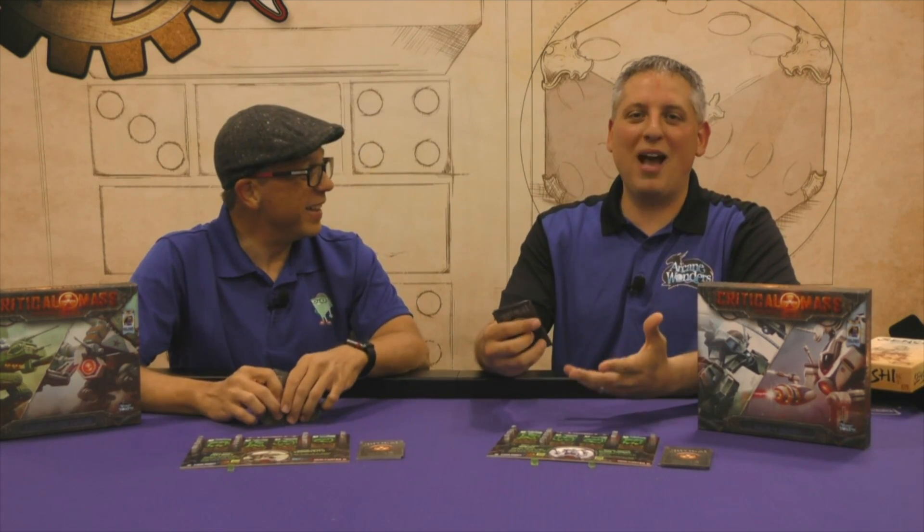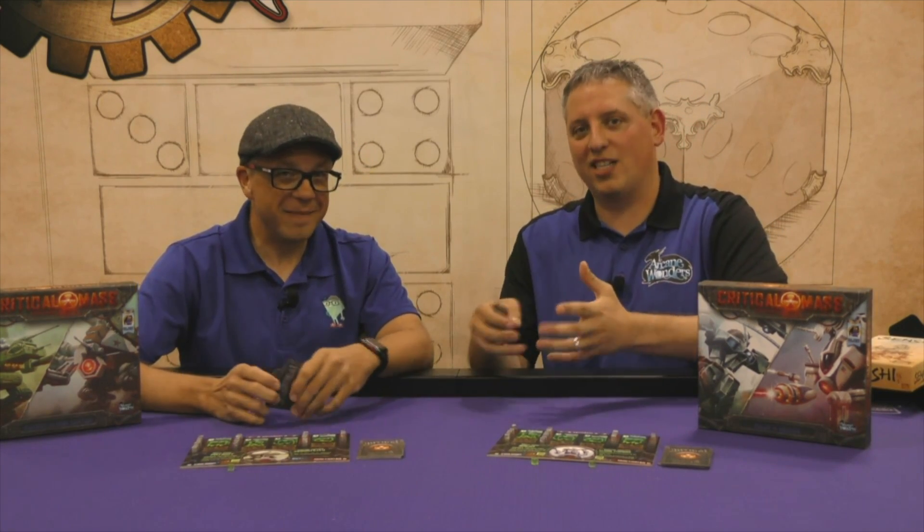We're showing off Critical Mass, which is the next release in the Dice Tower Essentials line - games chosen by Tom because he believes they're essential for any gamer's collection. There are two different box sets, both MSRP for $24.99: Patriot versus Iron Curtain, and Raijin versus Archon.